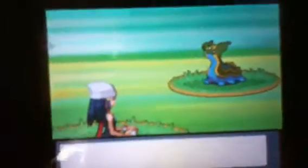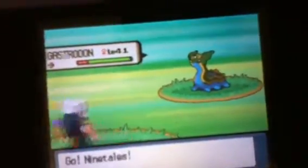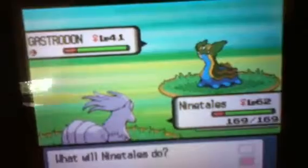I've tried in this part over here and it worked a couple times. So I'll just go here. It's usually a Gastrodon — that is the most common thing you can get here — as well as Floatzel. And at the bottom is Chatot.